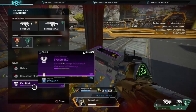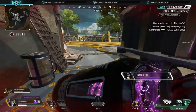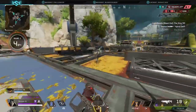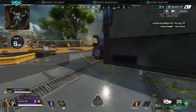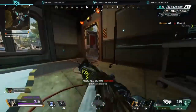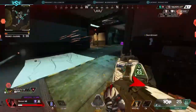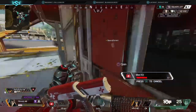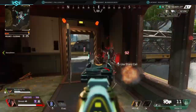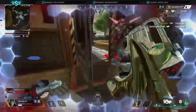Moving to Ash's tactical — the arc snare is very underrated. A lot of people focus on her portal or passive, but the arc snare is overlooked. It can stop people from hitting jump pads or gravity cannons. One great use is against enemies hiding behind cover: throw it on the edge of the cover where they're standing — behind a rock, box, crate, anything — and it tethers them in place. They can't move, so you can push freely. Even Octane jump pads or a Pathfinder grapple won't get them out.